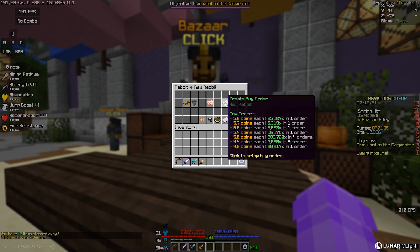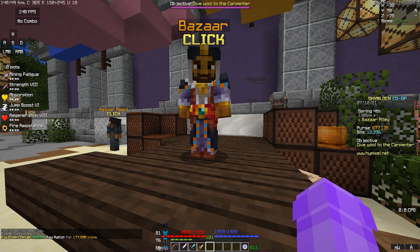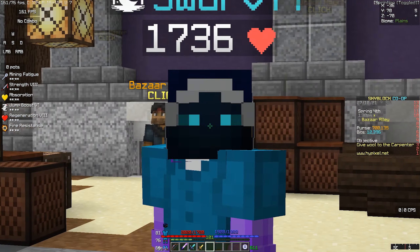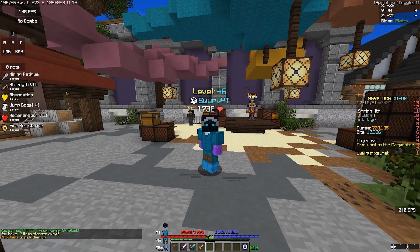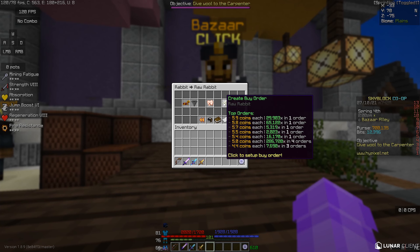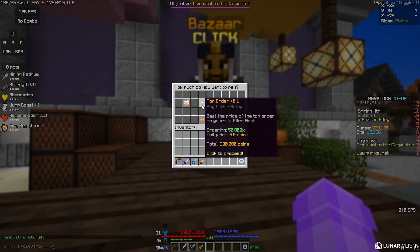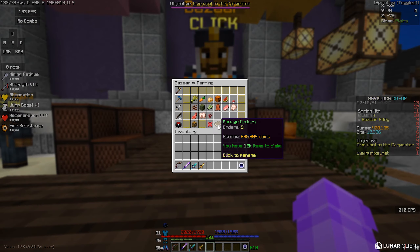We're going to set a buy order for 30,000 raw rabbits to start. Looking at the other buy orders, it looks like others are also creating large buy orders to then sell for almost double profit. I spent around 177,000 coins, so I could be looking to make between 120,000 and 130,000 coins after selling. I'm also going to create a buffer buy order of 50,000 of these, which will be 300,000 coins. That's fine because we'll be making around 250,000 coins from this regardless.